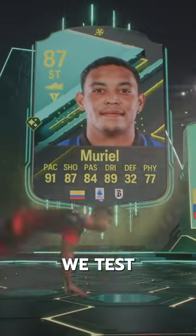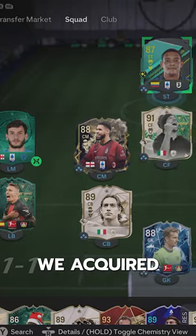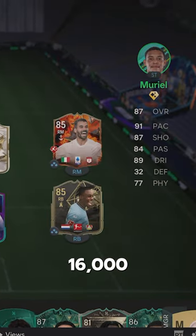Welcome to Baller or Bust, where we test FIFA cards so you don't have to. We've got Moments Muriel — we acquired him via SBC for 16,000 coins.